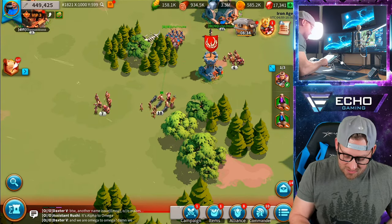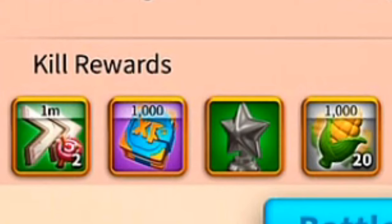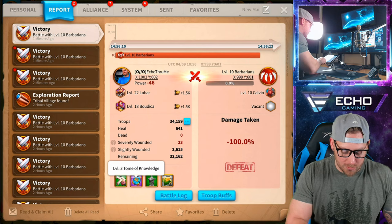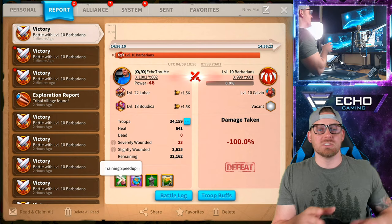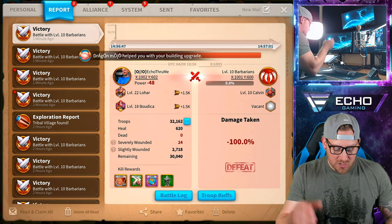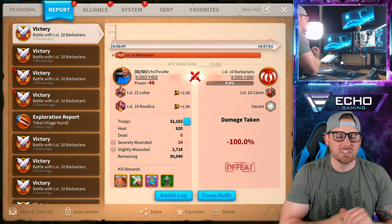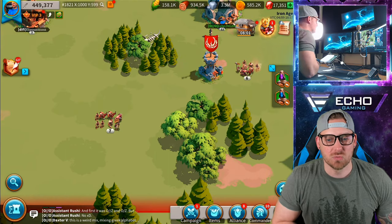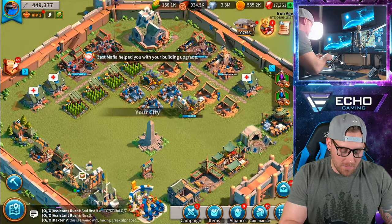Let's look at the rewards you get from attacking barbarians. You get resources, starlight sculptures, tomes of knowledge, and speed ups. This is a great way to farm in Rise of Kingdoms outside of just gathering — because gathering gives you resources, but barbarians give you resources plus speed ups, tomes of knowledge, and sculptures. You're getting a lot of stuff that doesn't go directly into your resource bank, which means you don't look as desirable to players trying to attack you.